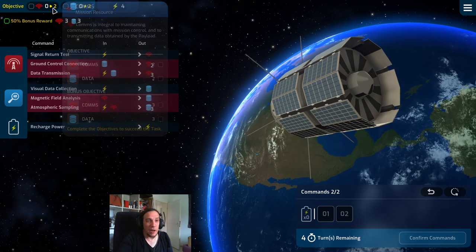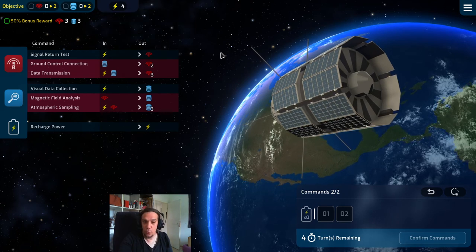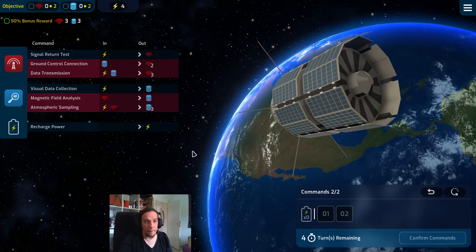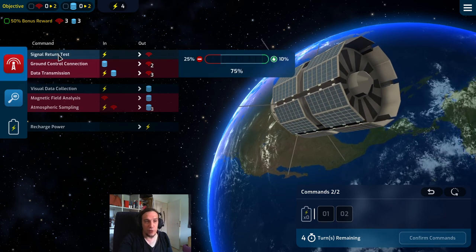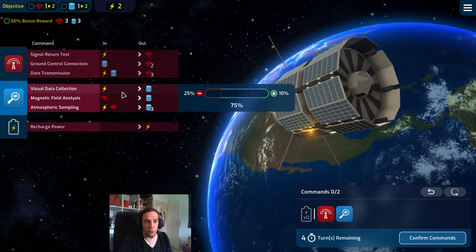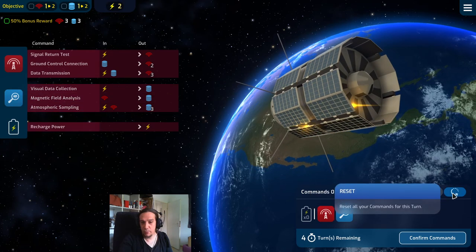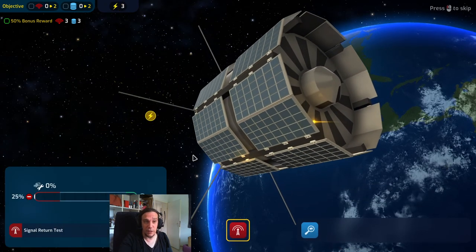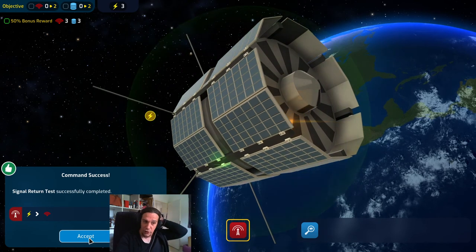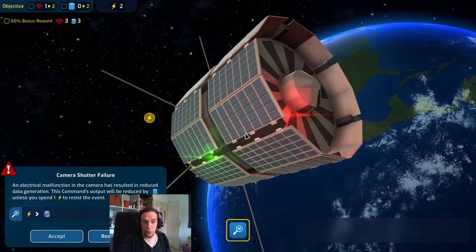Here comes the mission minigame — at first really simple but it branches out into some cool and difficult mechanics. We have to collect two units of communications and two units of data, with bonus rewards if we gain three data and three communications — we want to aim for that. Down here is our command box — we can do two commands per turn and have four turns remaining. We invest one unit of energy to get one unit of comms, generate one unit of data, and confirm commands. You can undo your last command or undo the entire command bar.